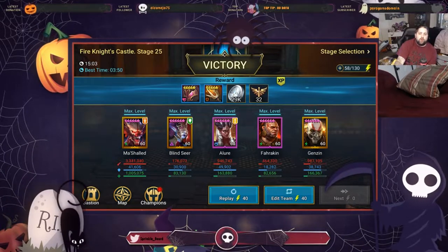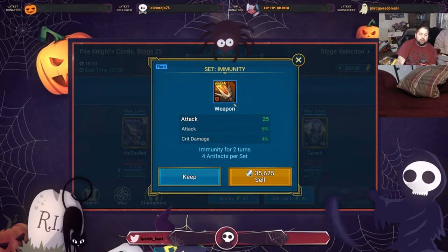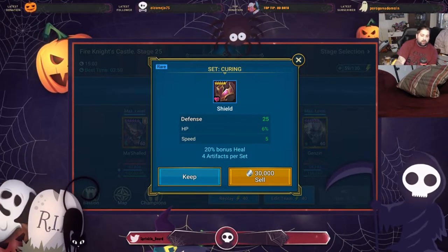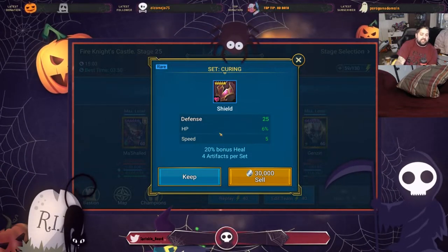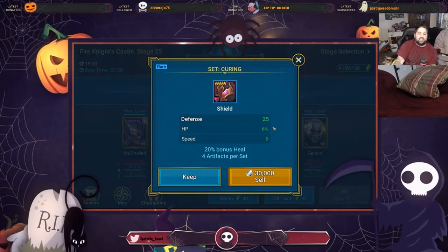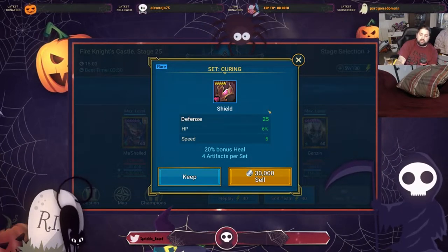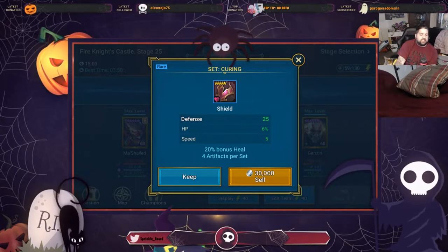Here we have Super Raids on, so we actually got two pieces of gear because we spent double the energy. For me right now, five-star blue gear is just below where I'm at, so we're going to sell it right away. However, for a newer player, this Curing Shield with HP percentage and speed would be an amazing piece for most people, even though the Curing set itself isn't amazing. What we mean is I would not focus hard on getting that four-piece set bonus, but it still has the right substats — this would still be great on an HP champion, somebody you need really high HP and bulky. This is great on the majority of supports who want to live longer and go faster.